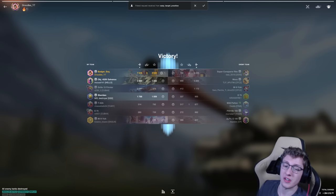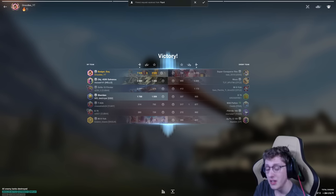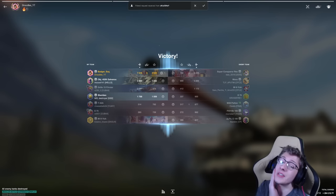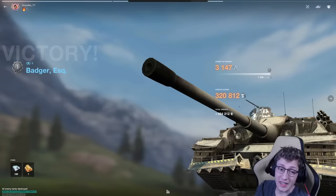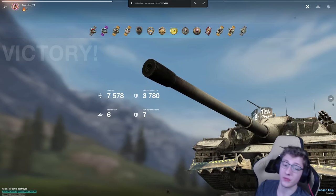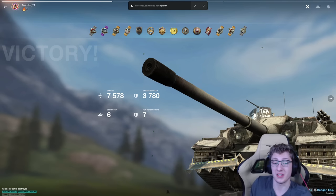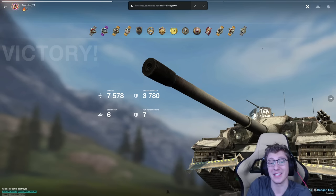We did 7,600 damage, assisted a decent chunk, and got six kills. Honestly, if that 452 didn't kill that E75, we would have gotten seven kills. We literally did just about the best we could in that battle — blocked 4K, assisted a lot. The Badger is absolutely insane.